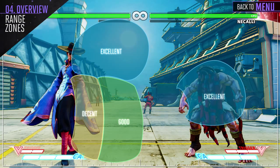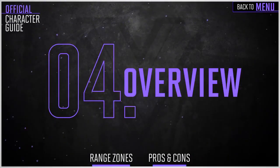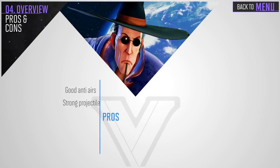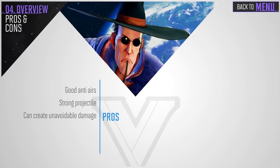Fong has the best projectile game in Street Fighter V, with his double projectiles and poison carpet putting him above the rest. At mid-range he has good pokes with Standing Medium Punch, Crouching Medium Punch, and Down Forward Heavy Punch. Up close he has a hard time opening up opponents, as all of his combos push the opponent away. Between Crouching Heavy Punch and Standing Medium Kick, he can cover any angle the opponent jumps in at.